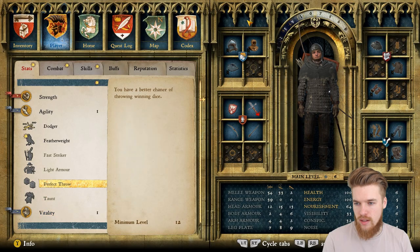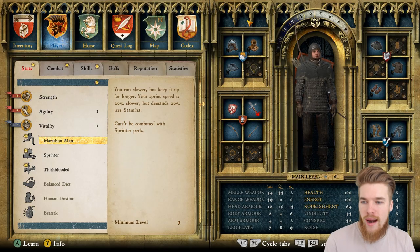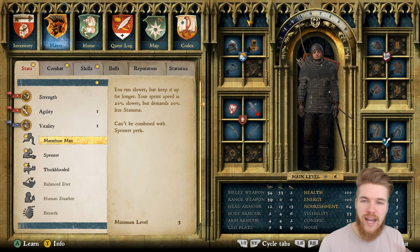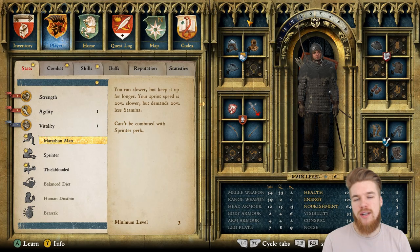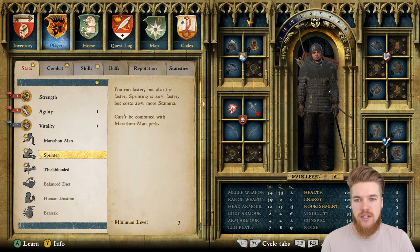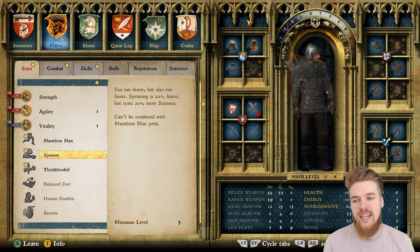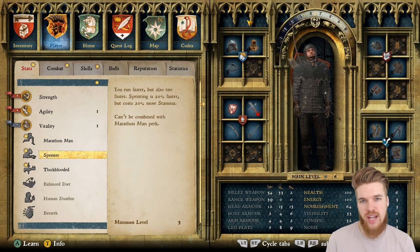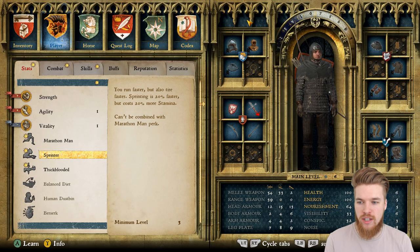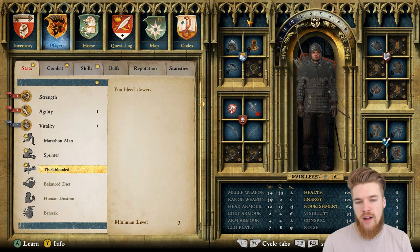Now let's look at the vitality tree — you get a vitality perk point every third level up. We've got marathon man and sprinter, which are opposite perks you cannot have simultaneously. Marathon man makes you 20% slower while sprinting but demands 20% less stamina, so you can sprint longer. Sprinter makes you sprint 20% faster but drains stamina 20% faster. I'm not going to get either — I like having average speed and average stamina drain. Thick blood makes you bleed slower, but I haven't had many issues with bleeding, so I'm skipping that too.